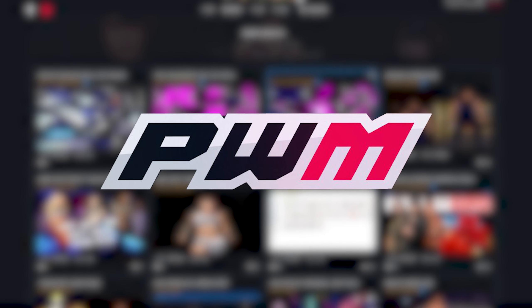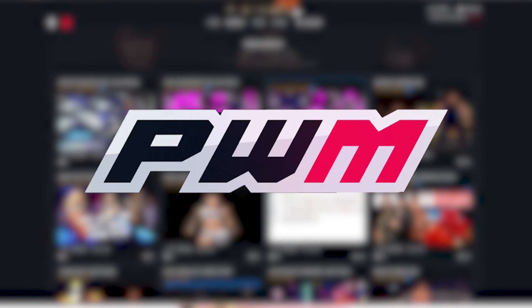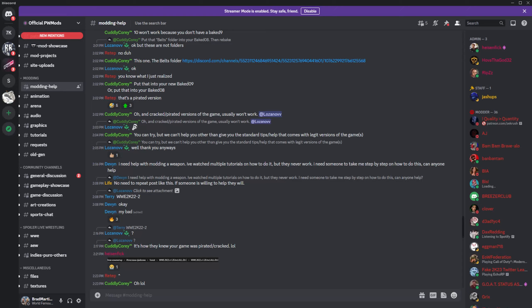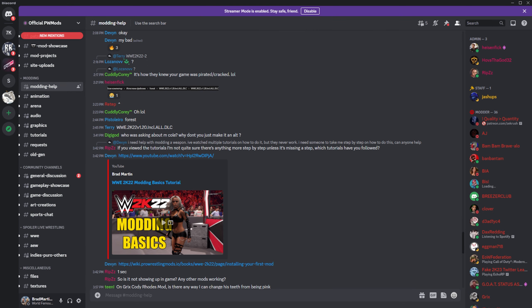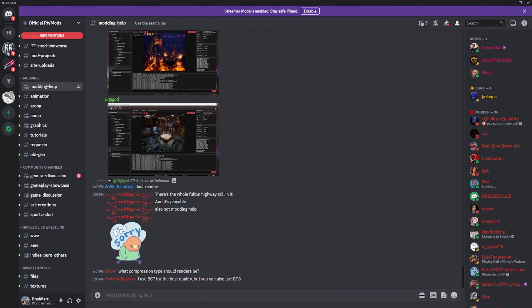The WWE 2K modding community is very active and very welcoming, so if you're new to this don't be shy — join forums and reach out. If you need help you can ask me or reach out to the modders directly. There's also a Pro Wrestling Mods Discord you should join that has a ton of info you can use to install mods, find new mods, or maybe even make your own mods.